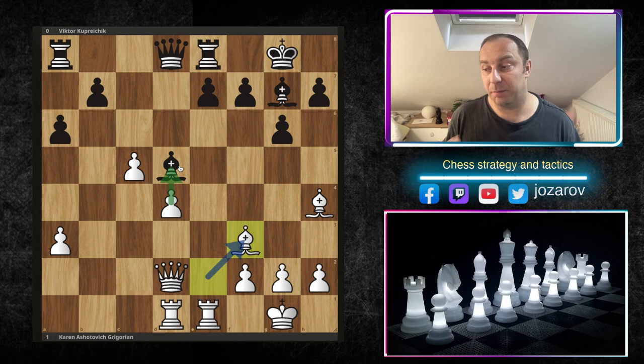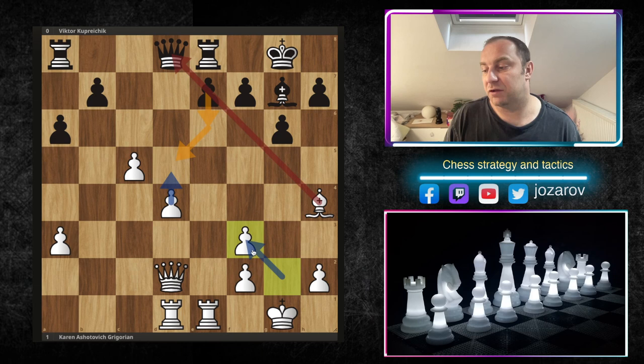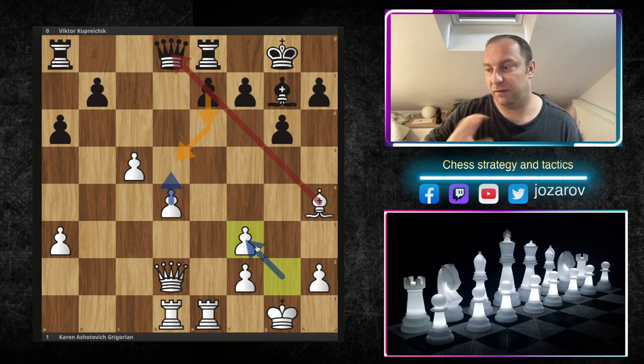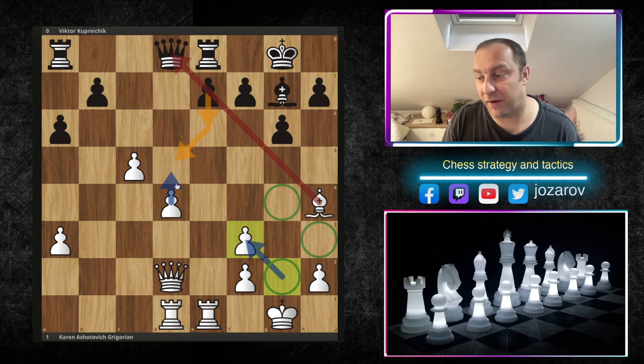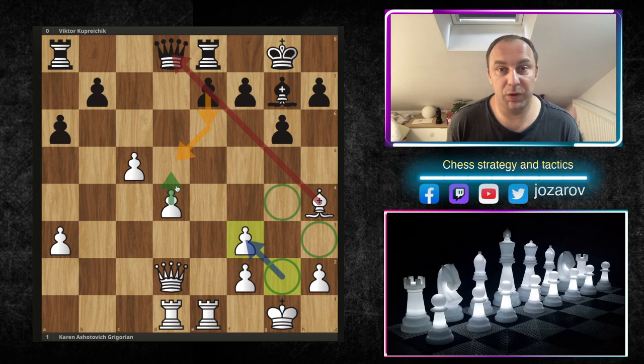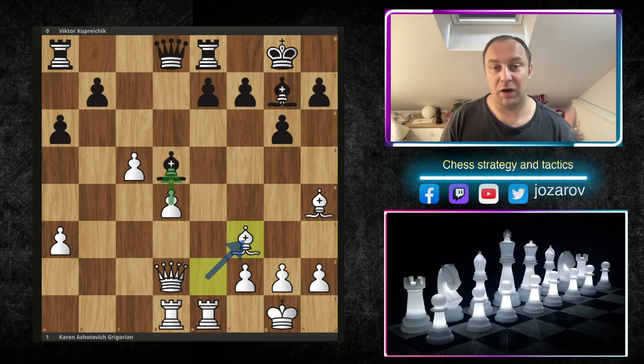The bishop was standing in the way of d5, and yes, bishop takes creates structural weaknesses in your position. But black cannot easily attack your king - black doesn't have good attacking resources to play tactically against your king. You have several weaknesses, but now the d5 goal is really happening for sure. D5 will happen in the next couple of moves because black cannot play e6 - e6 loses the queen since the bishop is very strong on h4.